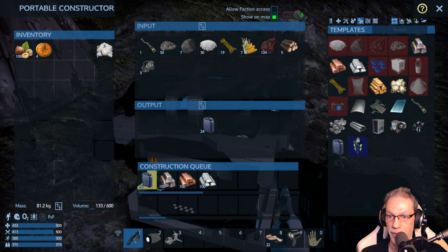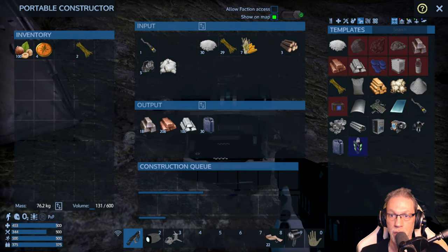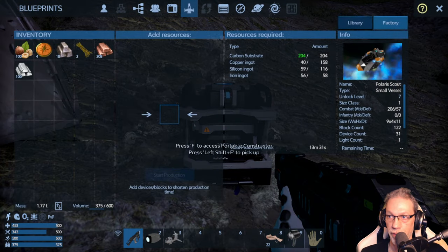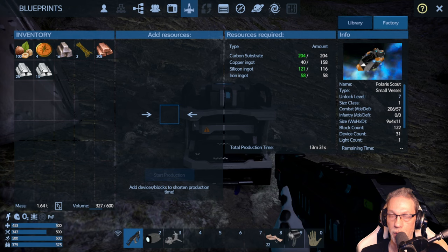Iron, copper, and silicon — let it craft all these ingots and we're going to get rid of the fuel. We're done processing all the ingots and also have some fuel. We should have enough to get this ship going. We need 67 silicon — that's enough. And we need around 100 copper — 14 more to go. Start production — it will take 13 and a half minutes.